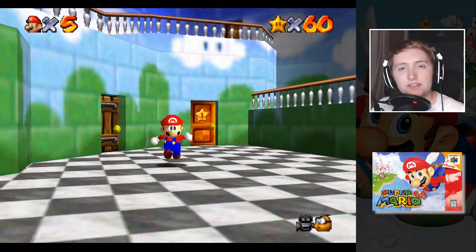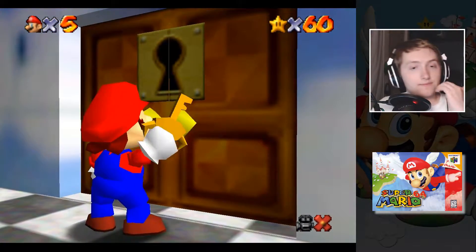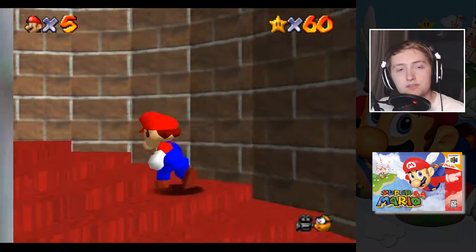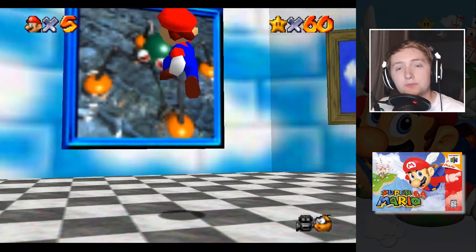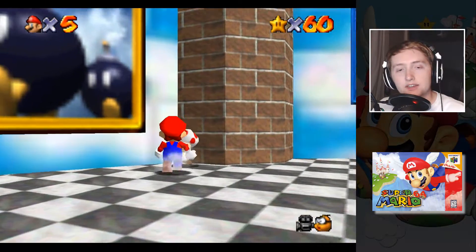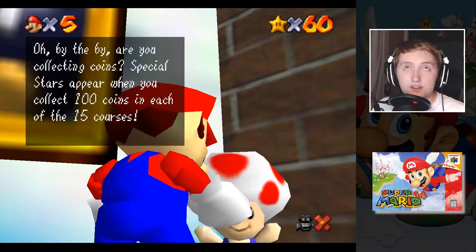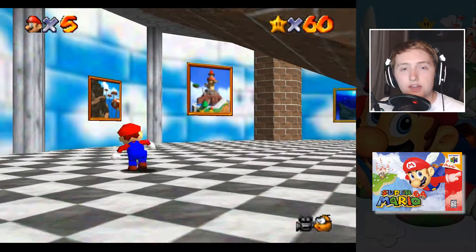So for right now we've been stuck in this area of the castle, and the basement was open to us, but now we get to go upstairs. There are some neat levels up here — some of them can be a little challenging, but they're fun. That level changes the water level depending on what you jump into. If you collect 100 coins in all 15 courses, you get a star in all of them, which is good, and there's also a painting here.